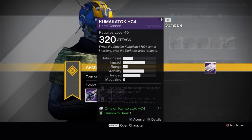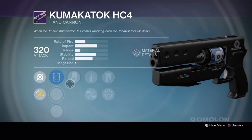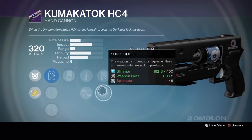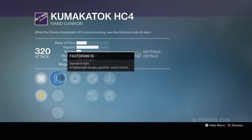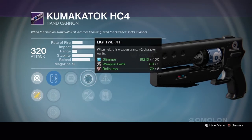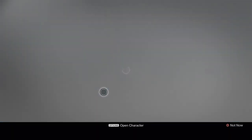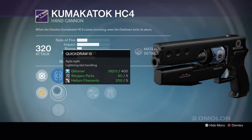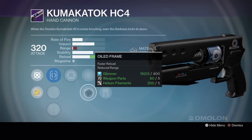First up we have the Kumukataki HC-4 hand cannon. Rank 1 has Fast Draw IS, Steady Hand IS, Sure Shot IS, Luck in the Chamber, Quick Draw or Rescue Mag, or Surrounded. Rank 2 has Fast Draw IS, Steady Hand IS, or True Sight IS, Army of One, Lightweight or Rifle Barrel, Triple Tap or Exhumed. Rank 3 has Fast Draw IS, Quick Draw IS or True Sight IS, Army of One, Snapshot or Oiled Frame.